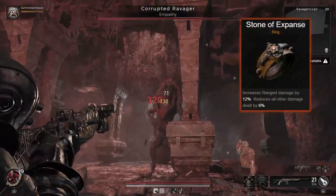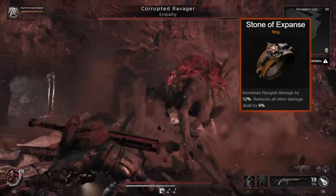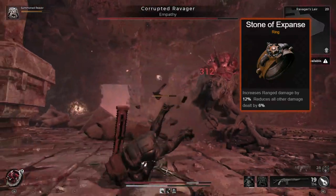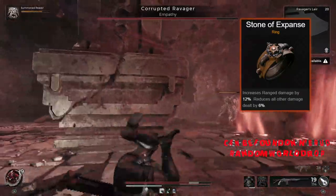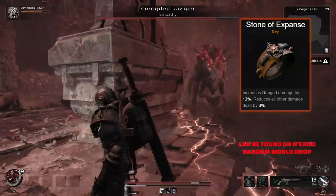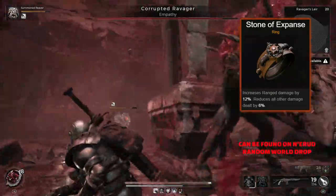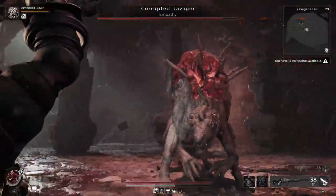Over to another great ring, and this one's going to be the Stone of Expanse. This is going to increase your range damage by 12% as standard, but is going to reduce all the other damage you deal by 6%. If you're, say, a Hunter Gunslinger class, or someone that likes using firearms, then this one could be a no-brainer for that great extra damage.